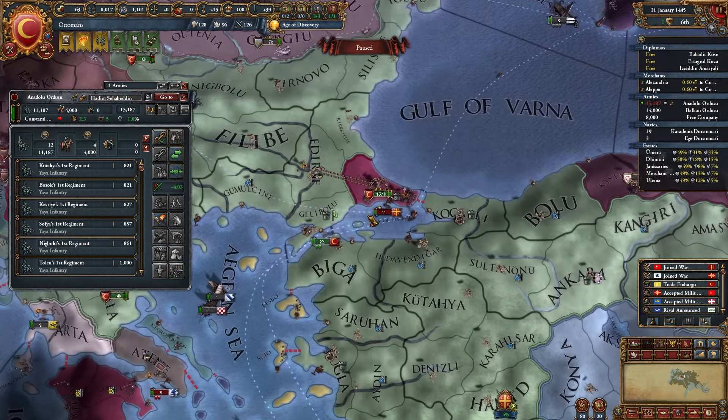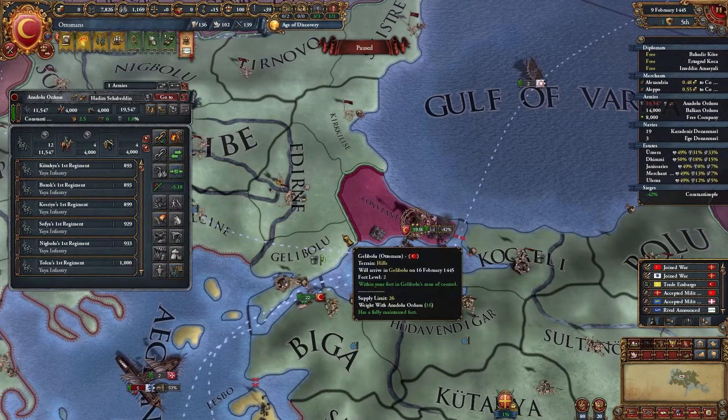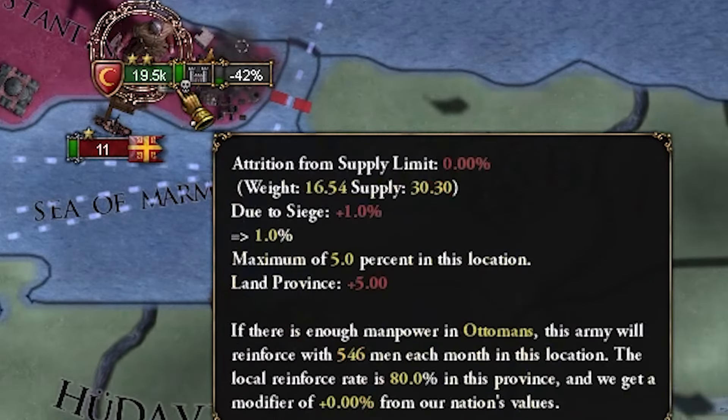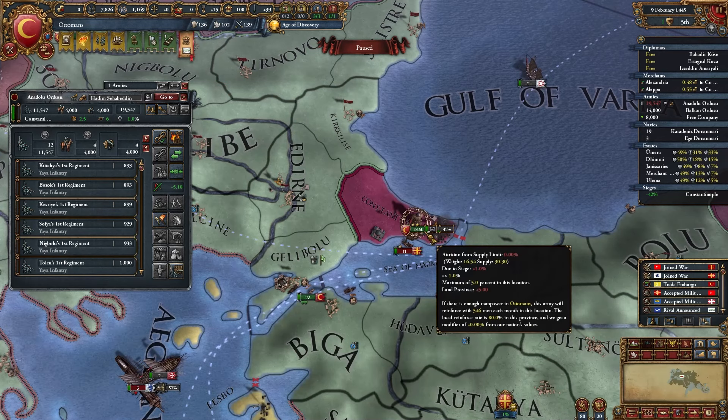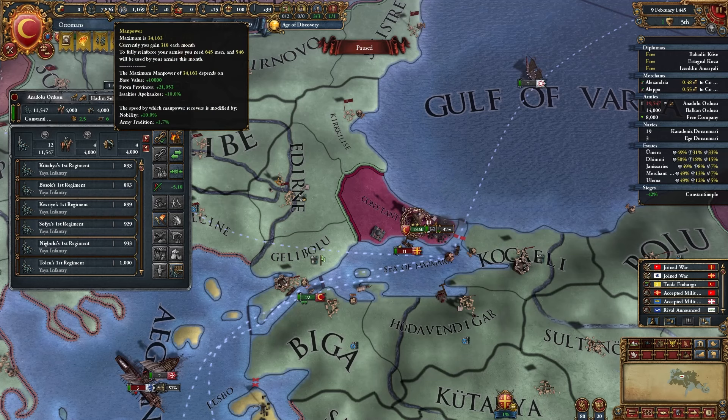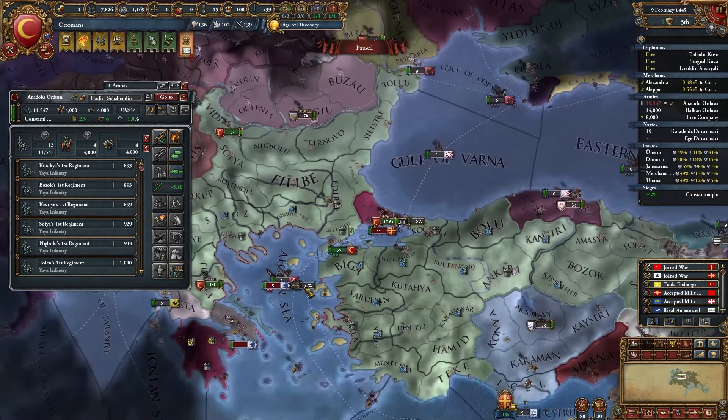Now let's talk about sieges. Your armies take attrition when sieging forts — you can hover over the skull icon to see it. For example, here 500 men die each month and I replenish 300, so I'm losing a lot of manpower. That's bad.